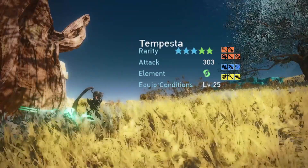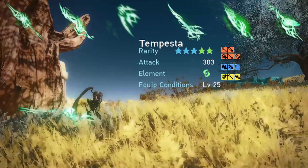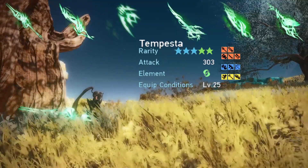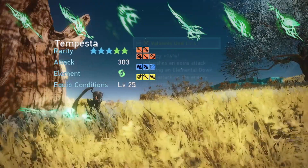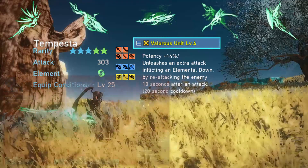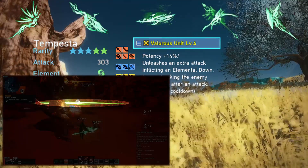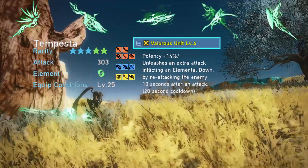The Tempesta series offers 303 attack at max enhancement. It applies wind elemental damage to enemies and requires level 25 to equip. This elemental damage will apply an additional 15% damage to enemies weak to wind and 10% damage to enemies not weak to wind. The item potential is called Valorous Unit. At level 4, it provides 14% potency and unleashes an extra attack, inflicting an elemental down by reattacking the enemy 10 seconds after you first attacked the enemy. This means the entire effect takes 30 seconds to complete when you factor in the effect cooldown.